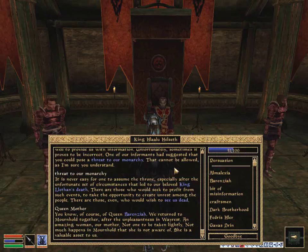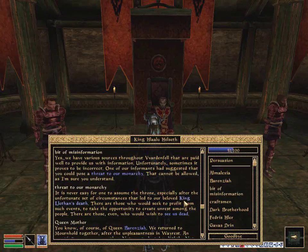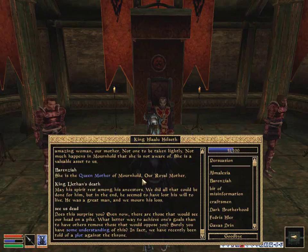Well, before we get into that misinformation, Queen Mother — you know, of course, Queen Vercet. We returned to Mournhold together after the unpleasantness. An amazing woman, our mother — not one to be taken lightly. Not much happens in Mournhold that she is not aware of. She is a valuable asset to us. The King — may his spirit rest among his ancestors. We did all that we could for him, but in the end he seemed to have lost his will to live. He was a great man. Does this surprise you? Even now there are those that would see your head on a pike.